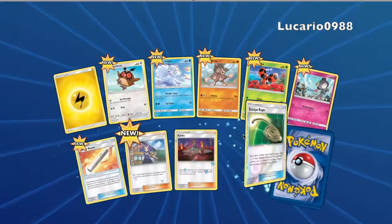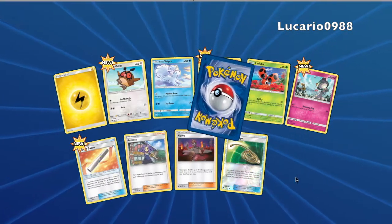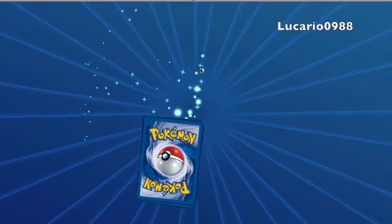The card I really want to pull is the Charizard GX, the Acerola full art, and full art Guzma. We got the Acerola, and we also got this Dustnoir hollow, so yeah that's pretty nice. I think that's actually our second one now.